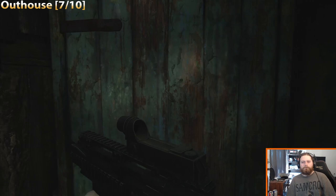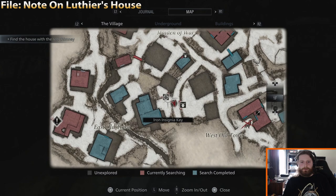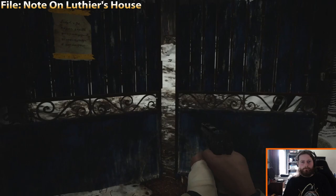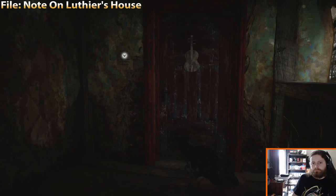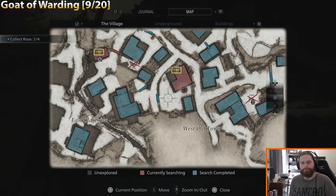There's also a file on the outside of this house — you have to shoot the lock to get in. And a Goat of Warding right outside the same house where we just picked up the file and the outhouse. Then there's another outhouse — we use the key, open that door, climb up the ladder, drop down into the next yard over, and there's the next outhouse. We only need two more now.